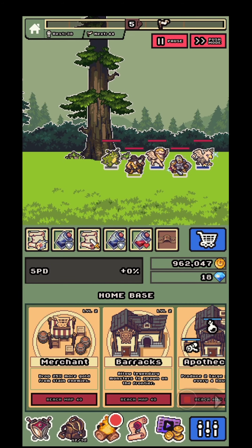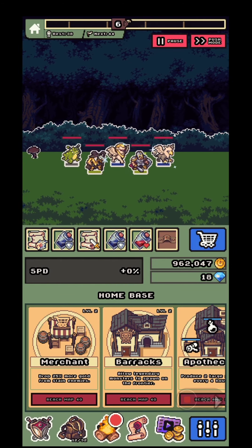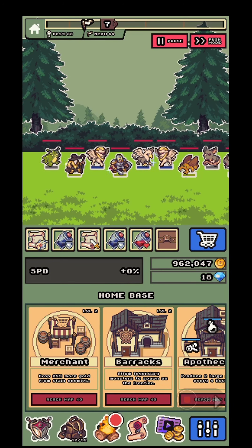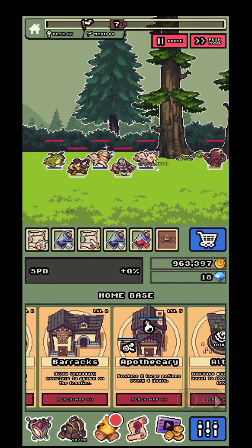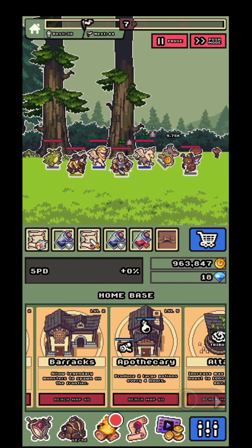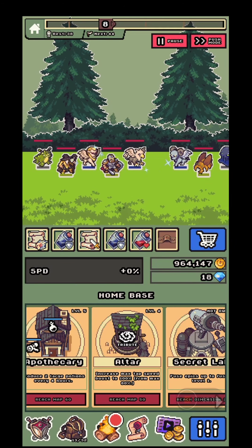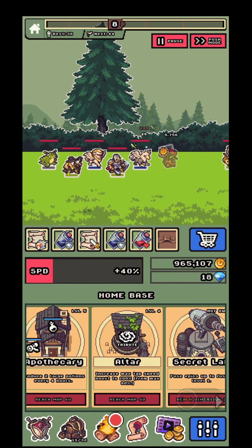The home base is where you construct and build different buildings. You have the Merchant, which drops 25% extra gold from enemies slain. The Barracks allows legendary monsters to spawn on the frontier. The Apothecary produces two large potions every four hours. And you have the Altar — don't forget to use it, as it increases the maximum tap speed boost from 80 to 100.